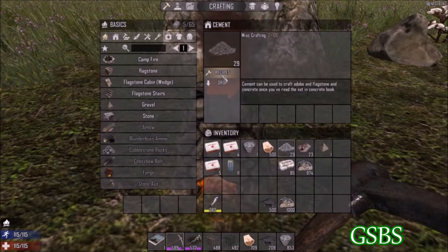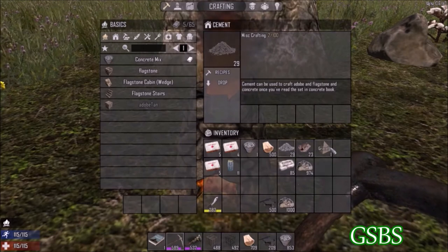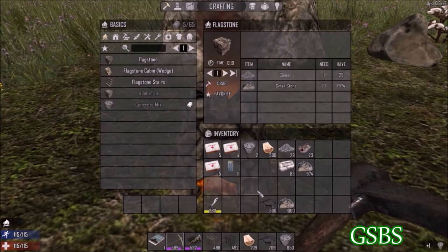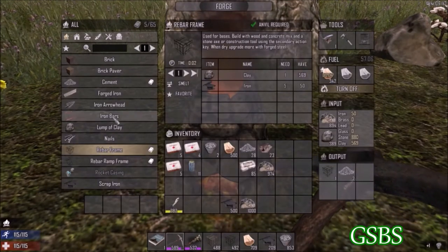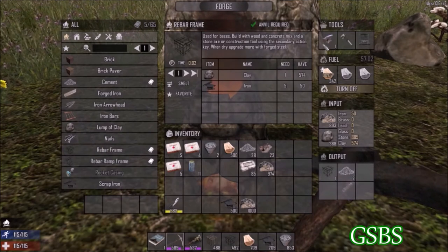To make concrete mix you'll need the cement and gravel, and you'll be able to make that. Once you have your concrete mix, you have to go back in your forge and start making rebar frames, which requires the anvil.